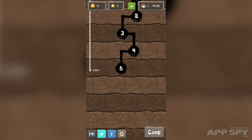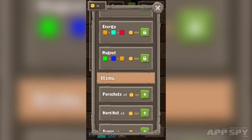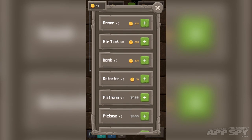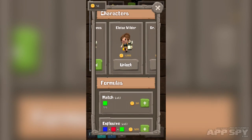There are all sorts of upgrades and stuff. If we just go to our camp, we can see different characters that I can play with, and different formulas that I can unlock. I can also get items that will help me out — that kind of stuff. And if you want to spend some of the currency that you earn through the game, then go for your life.